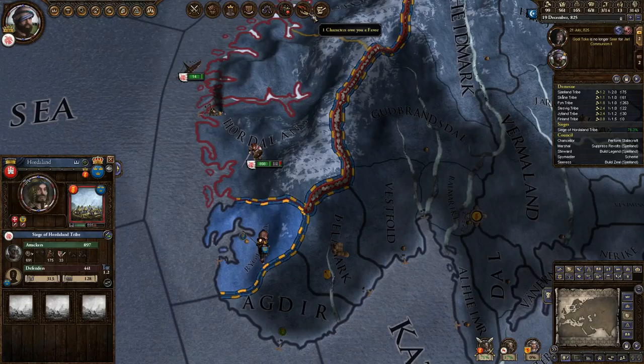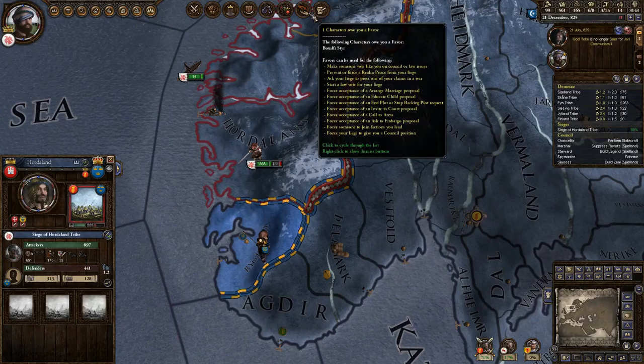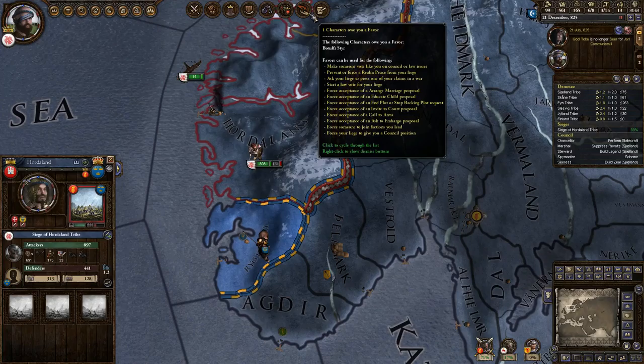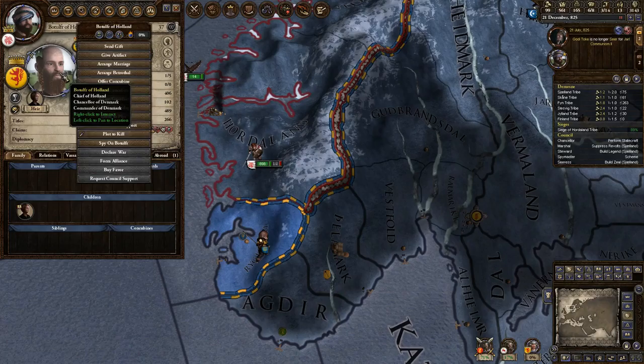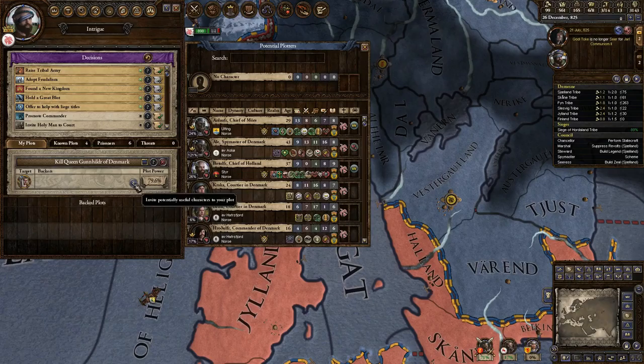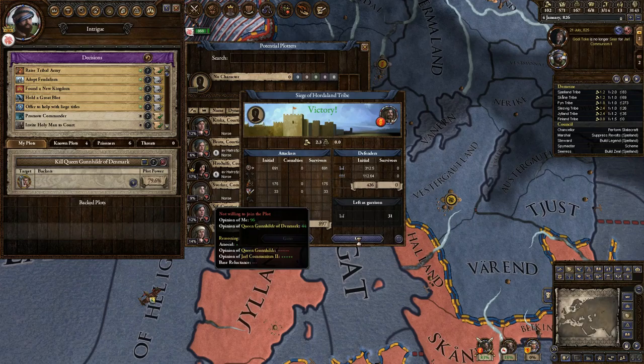One character owes me a favor. Can we force someone to join a plot? Force acceptance of an end plot, invite to court, arrange marriage, call to arms, ask to embargo, join a faction - doesn't look like we can actually force someone to join a plot. And it looks like the one guy who was helping us with the plot, Svirker, has now decided he didn't want to do that.